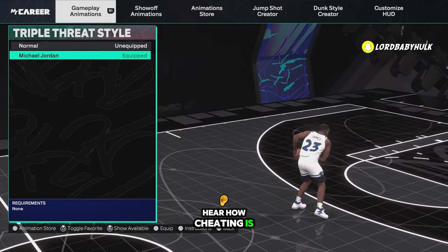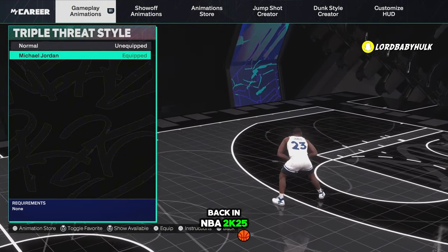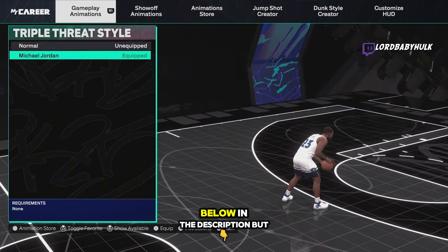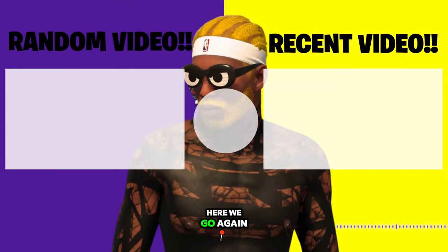It's a great build video showing y'all signature jump shots. Like the video. Click the video on the screen if you want to hear how cheating is back in NBA 2K25 with those zins. If it's not on the screen, it's the first link down below in the description.